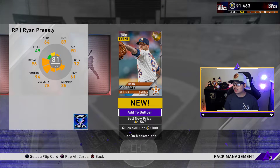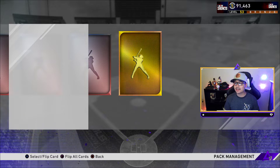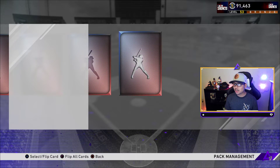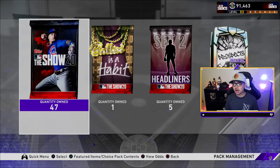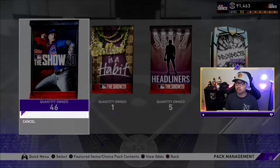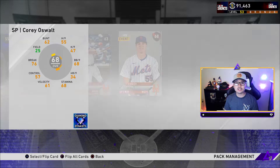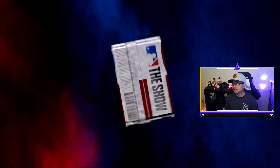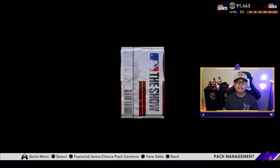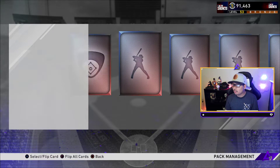We start out with a gold Ryan Presley — so we're one for one, one pack and 1,500 stubs already. We're two for two on the gold! For those of you just getting the game, make sure you watch my other tips and tricks videos, especially the one on team affinities and showdown. Those are very important to start your year off right. There are a lot of good diamonds to grind in team affinities as well, so check out the MLB 20 playlist on my channel.